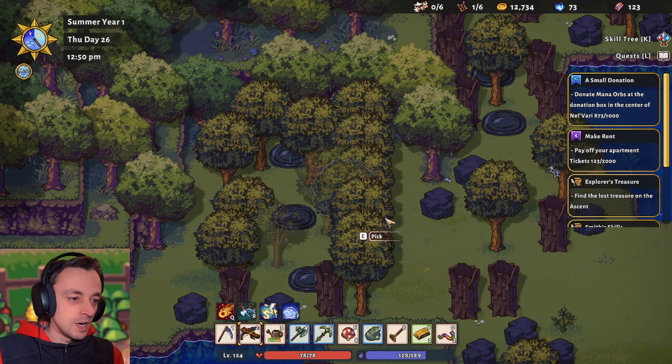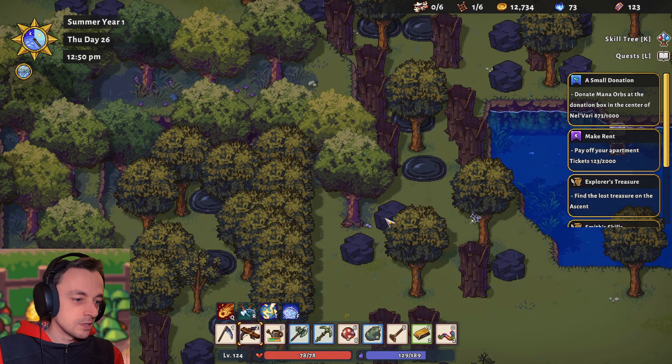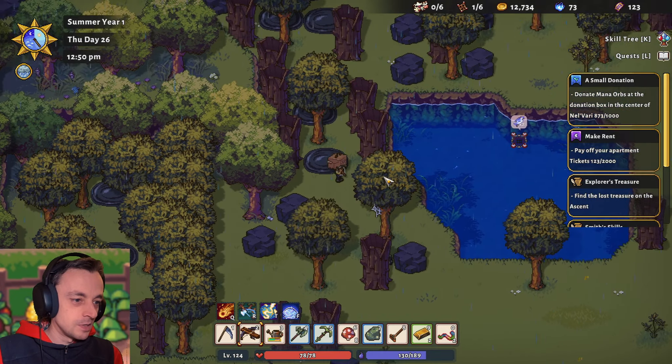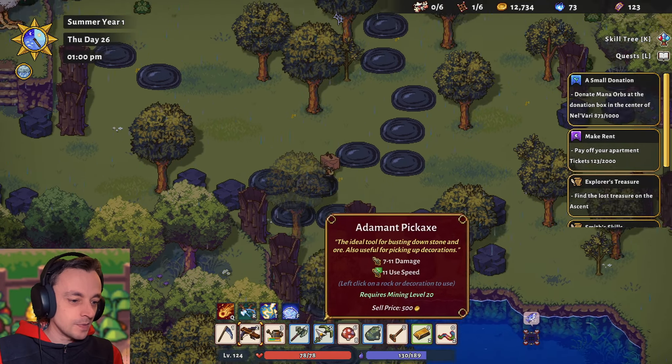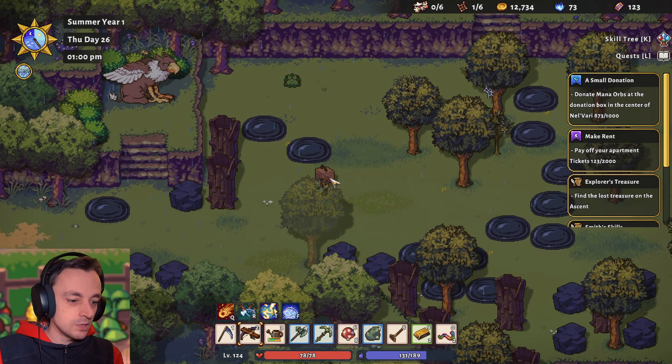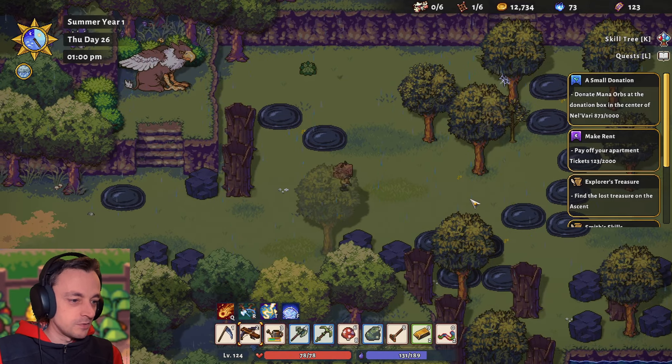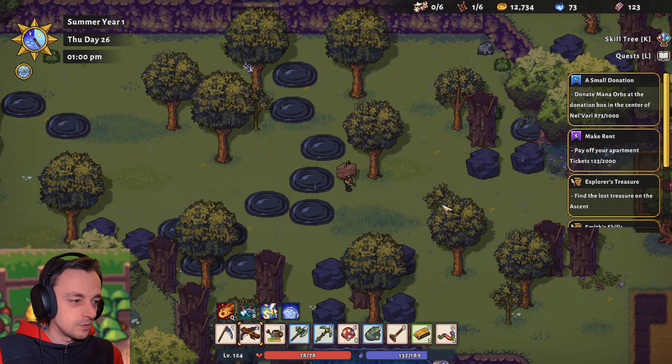I need to go to the mine in the elven town as well because I've not actually been in the mine yet, and I'm hoping that I might be able to get in the mine. We've got good equipment now, so I think that we should be able to get in the mine. Oh, if I filled my inventory again — of course I filled my inventory again. Okay, I should dump some stuff.